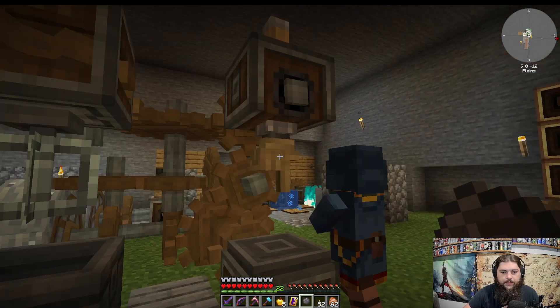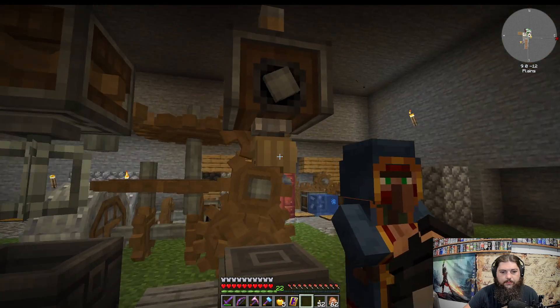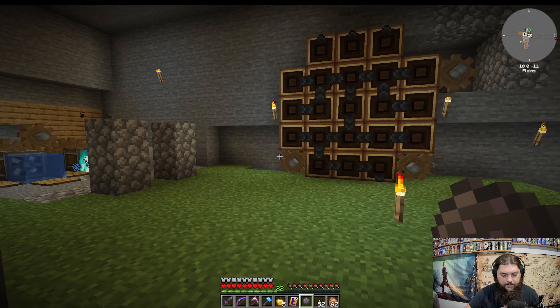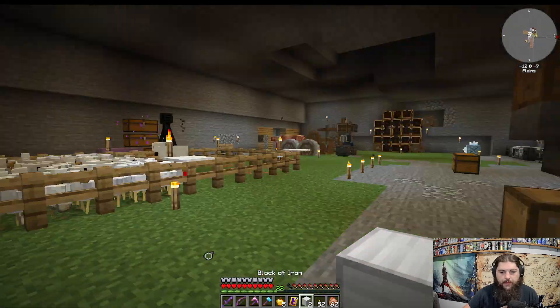I believe it just goes here, right? Oh, it doesn't look like it's doing stuff. Hm, what the fudge — oh, I need the press, that's what it is. Iron and silicon. Okay. So I think what I need to do — hopefully this works — let's grab an iron block.